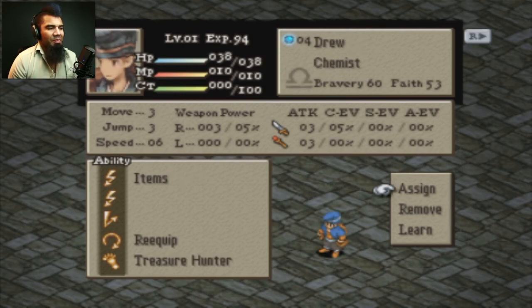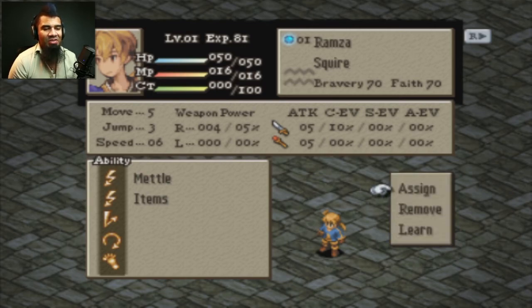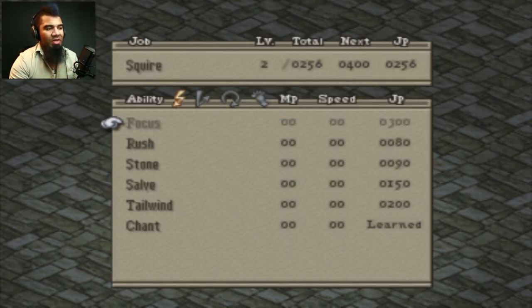Abilities are things you actually get to put on your characters to help decide what they can and can't do. You can learn them from the list — you actually have to play as the job and get job points by doing actions as the job to level it up. This game is a little different. There are ways to get through leveling a bit faster by using things like the Squire's Focus. Even if you don't get to hit somebody or cast a spell, you can use Focus and get 10 experience and however many job points no matter what. A lot of people get Focus and spam that, but that's as close as you get. You have to do things; there's no real easy way of getting through it in this game.